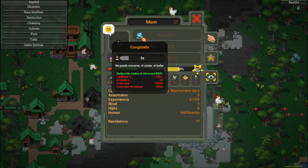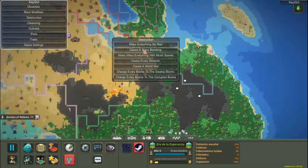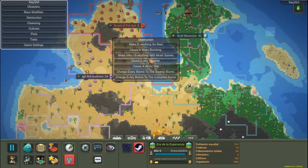Destruction — with this we can destroy everything in very creative ways. Among these are: make everyone go crazy, cause a massive bombing, world war, and fungus infection.